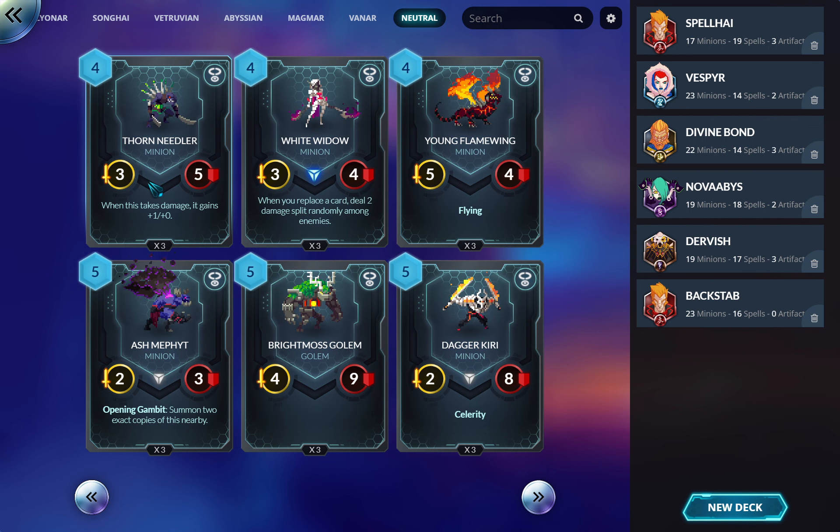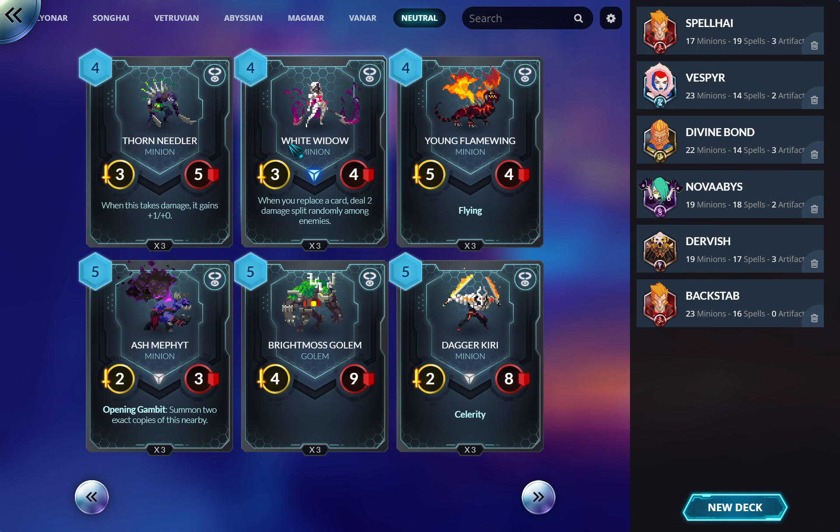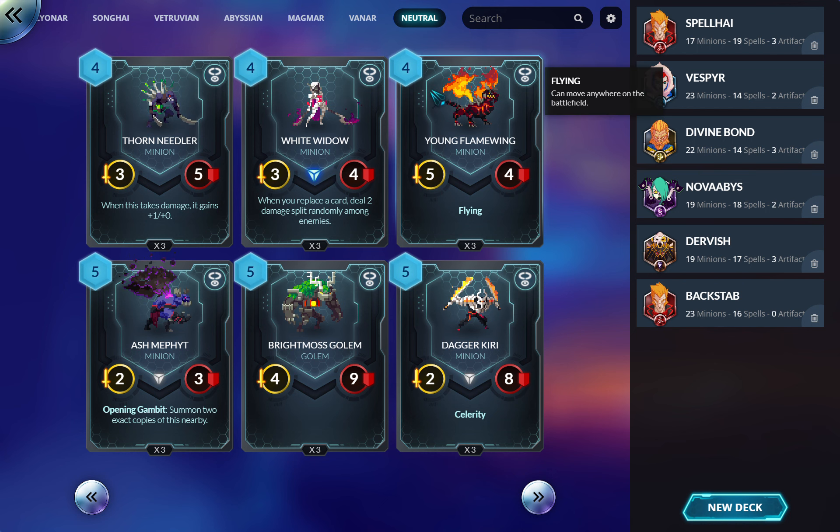Thornneedle: when this takes damage, it gains plus one attack. Maybe in Magmar because they already have budget options. White Widow: when you replace a card, deal two damage splitting randomly among enemies. Again, there's that replace synergy thing — I don't think you play this otherwise, but as a budget four-drop that's not bad. Five-four with Flying at four mana, though personally I don't value flying very highly.